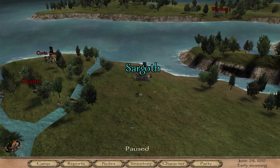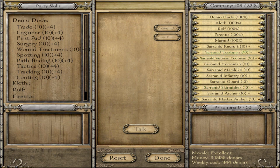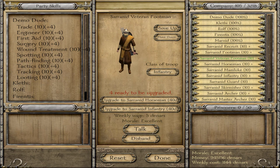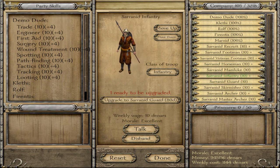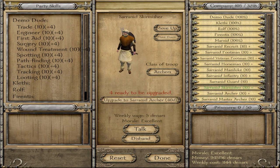Hey everybody, welcome back, this is Bo. We're doing another in the '10 of every troop' series. This time we're going to do the Sultan Serenite. The Serenite has 10 different types — it starts with recruit, goes into footman. Footman can go a couple different ways: into veteran footman, which then turns into a couple different types of cavalry or infantry. You can also go skirmisher and then through three different types of archers.